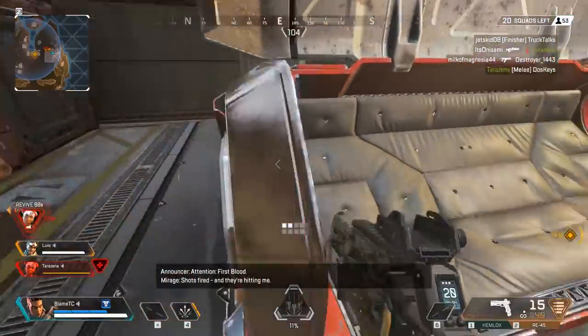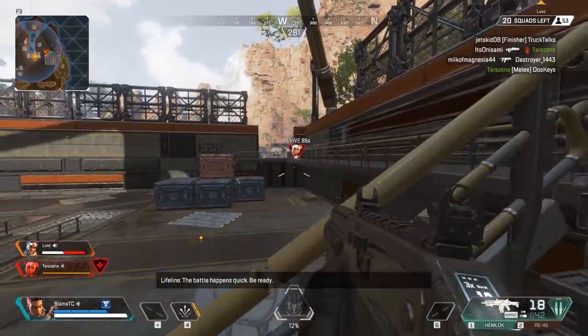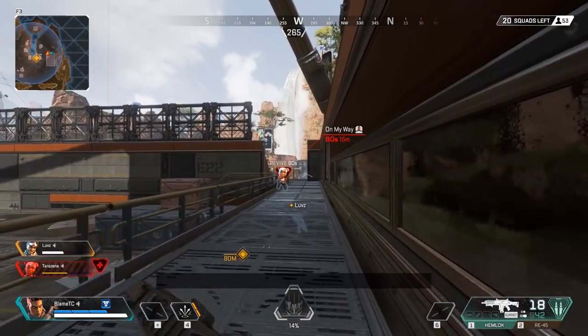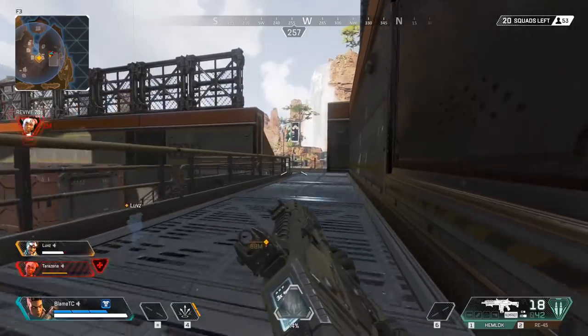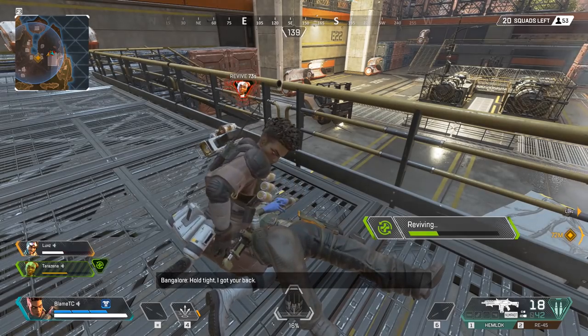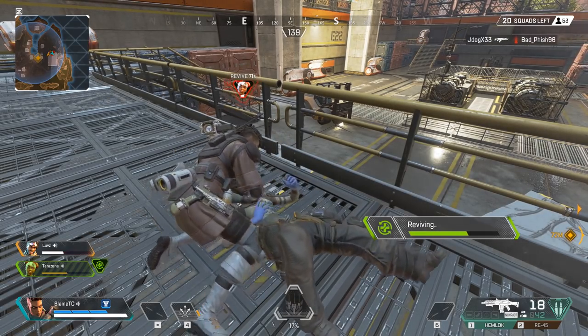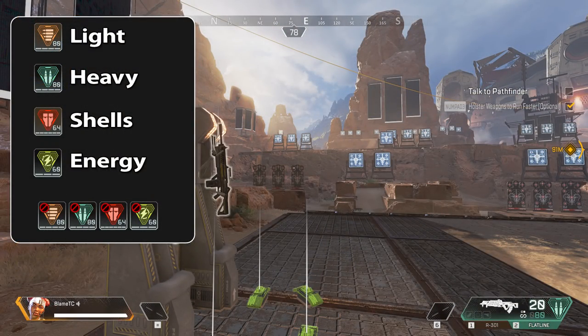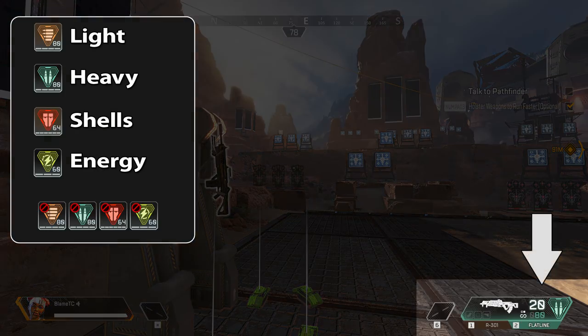Now let's look at the different equipment you can find. There's a wide variety of weapons — short range, long range, single shot, and rapid fire. You can practice with these in the training map to find which ones you like and get accustomed to how they all fire. Some are more powerful than others. There are four basic types of ammo: light, heavy, shells, and energy. Each weapon uses a specific type. This is shown in the bottom right corner, and both the weapons and ammo are color coded, making it easy to tell at a glance what you need.